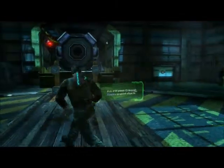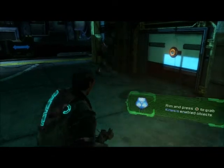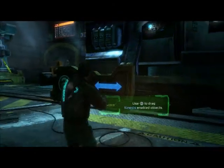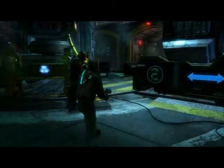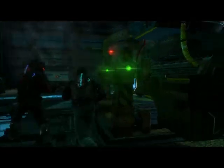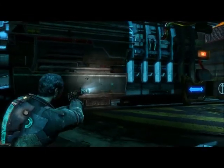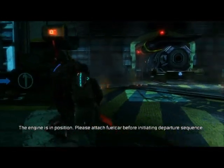Enemy! Where? Here. In there. Push it down, push it down. I'll go under. Yay. Here it comes. Nope, he's moving. You need to jump on the back of the thing. There was no engine on it. Engine, engine, engine. The other thing over there. Go down this way. Okay, if we move it across - like that. The engine is in position. Please attach fuel car before initiating departure.